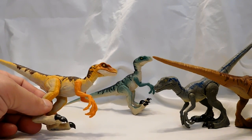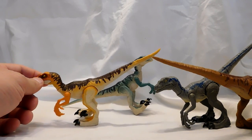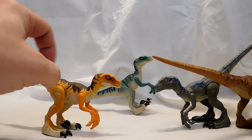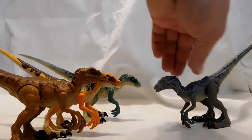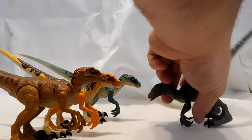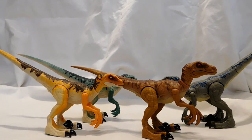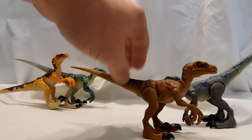And then this guy here — I assume is supposed to be maybe the Lost World velociraptor, but I can't say that for sure. If you guys have an idea of who these are supposed to be exactly, let me know. This one's a legacy figure, this is a legacy figure, this is a legacy figure — I don't think this one is, because he's obviously Blue. But I assume I'm correct in my assumptions of who these figures are based on.